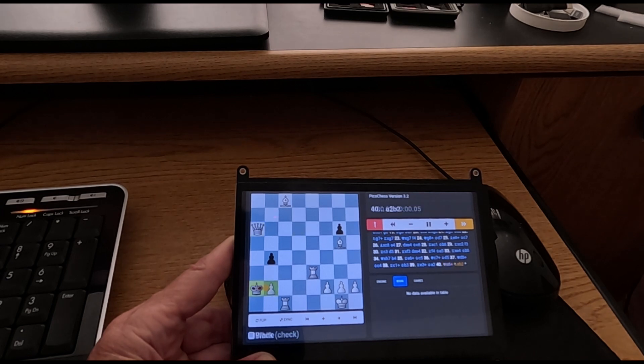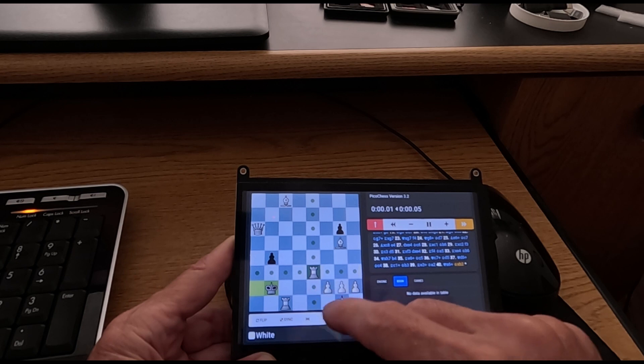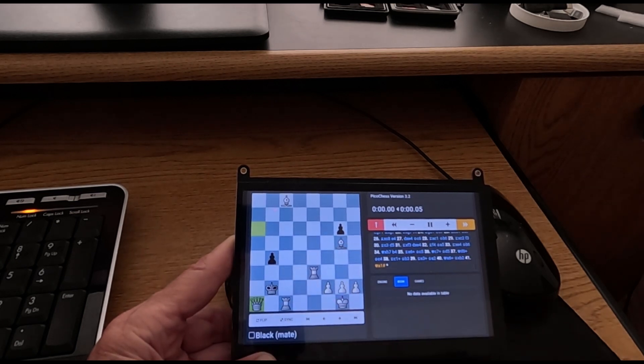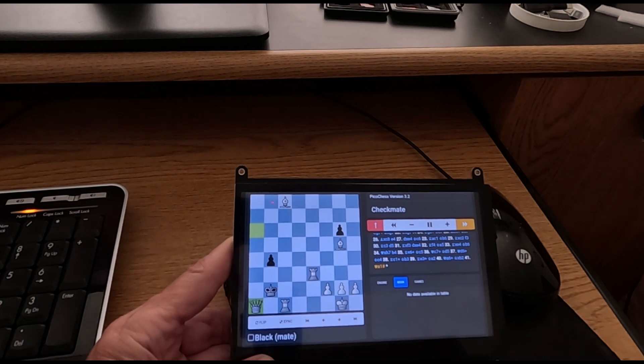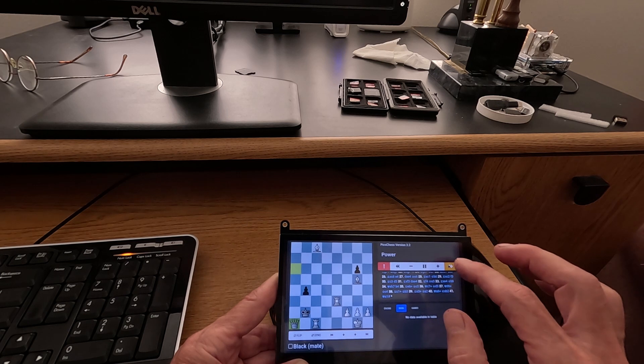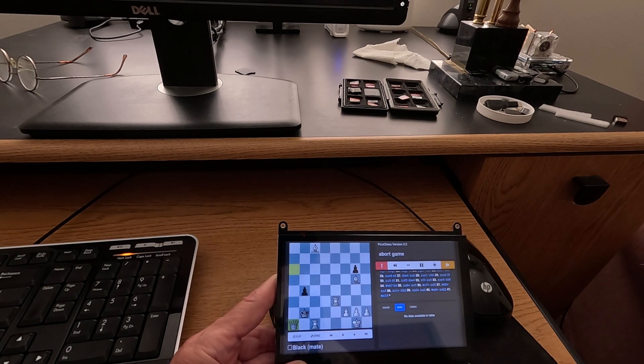King captures the piece. Checkmate — white wins. Okay, when I'm done I can just get out of this environment and take the system down. Abort. Goodbye. There you go.